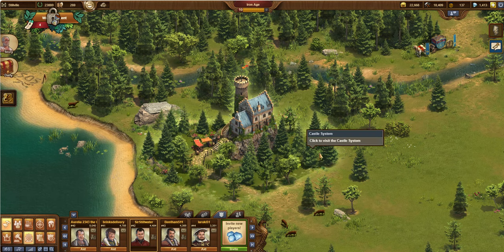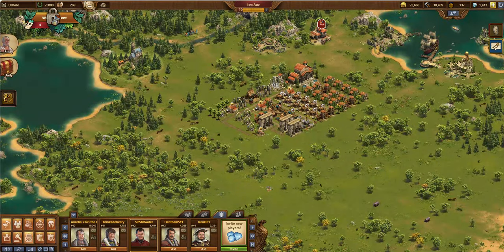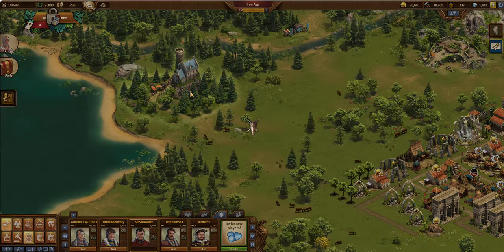First let's talk about what the castle system is. The castle system is in the upper left-hand corner of the village. It's a little building with the blue roof, the little castle-looking thing with the blue roof. You can see here's the village and then here's that castle. I'm going to go ahead and zoom in here and click into my castle system.